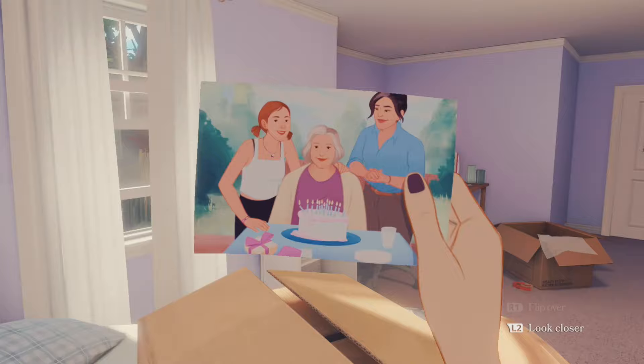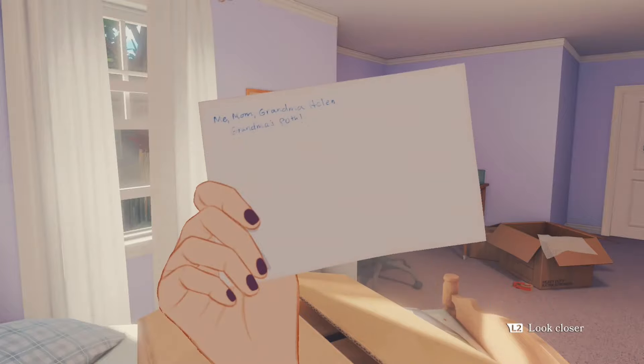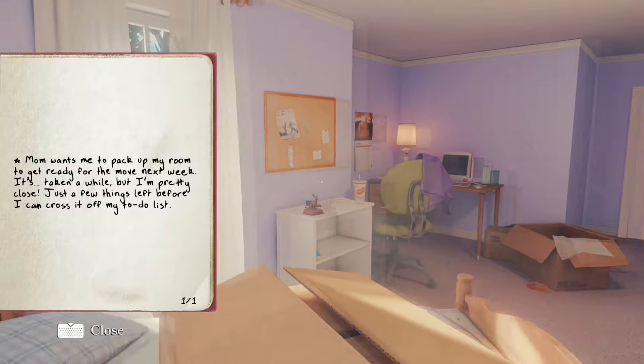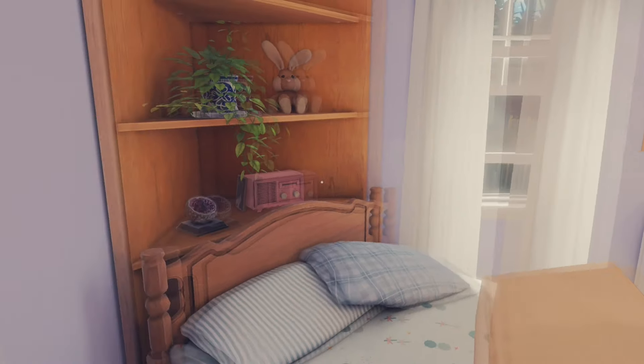You can skip the text a lot quicker by pressing the cross button. No trophies are really missable because after completing the game there is a chapter select. However, to unlock the first trophy your goal is to pack everything in your room. So do not interact with the door before you packed everything. I will be back with some commentary after this trophy.